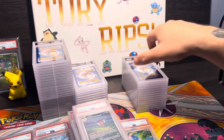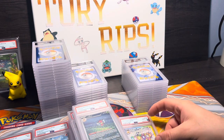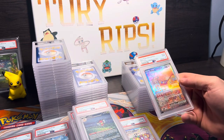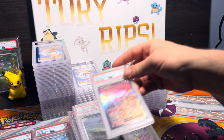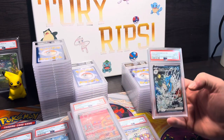Coming down to our next stack — we have a PSA 10 Galvantula EX, that's what we're talking about, gorgeous card. Nothing crazy in value though. PSA 9 Mew EX — why is this a 9? It's got a dot on it, but it wasn't there when I sent it. I swear they take them out of the sleeves and just tap them.